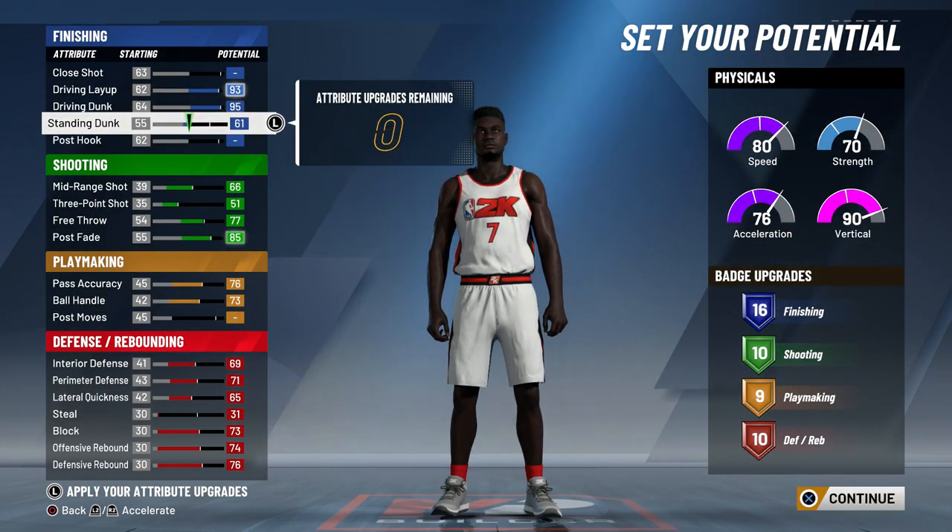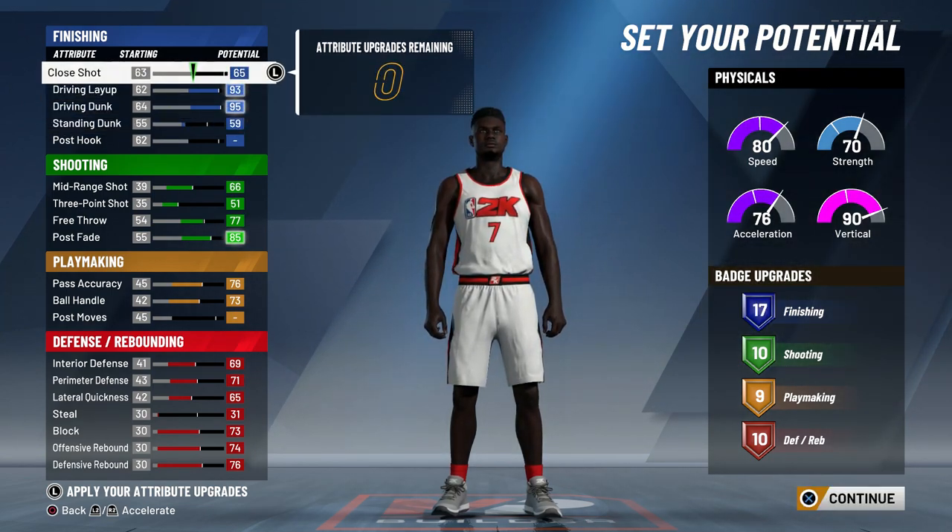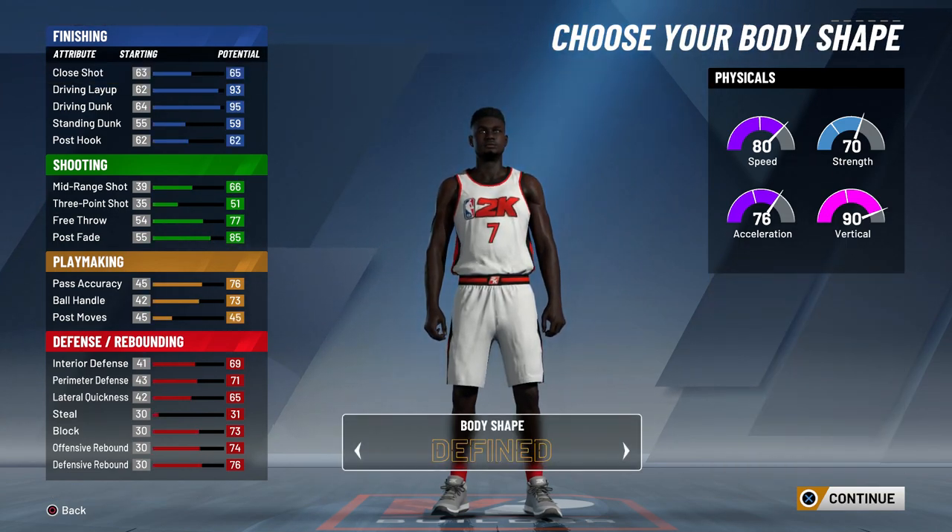Now finishing — let's save the best for last. You do want to max out your driving layup and driving dunk. I wanted to put my standing dunk as high as possible but I wanted 17 finishing badges, so I put my close shot up by two and then put the rest into my standing dunk. As you can see by the badge layout we have 17 finishing, 10 shooting, 9 playmaking, and 10 defense.